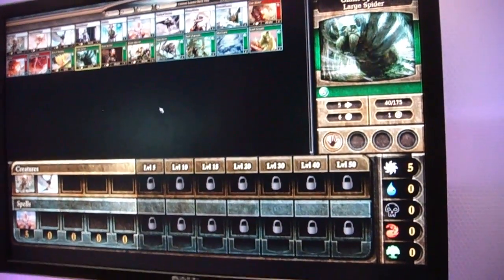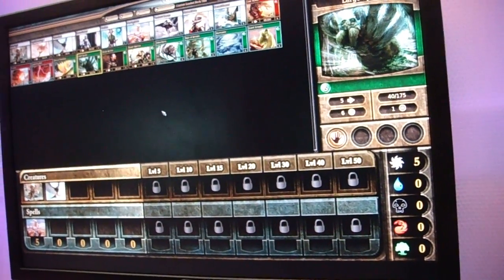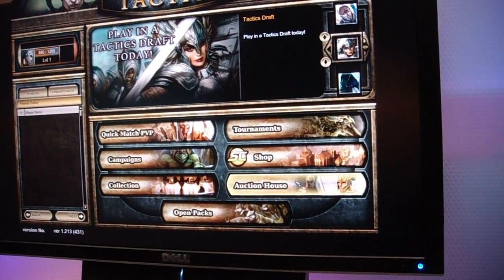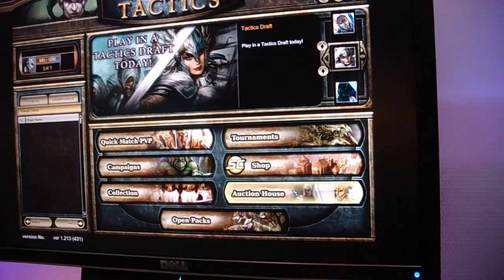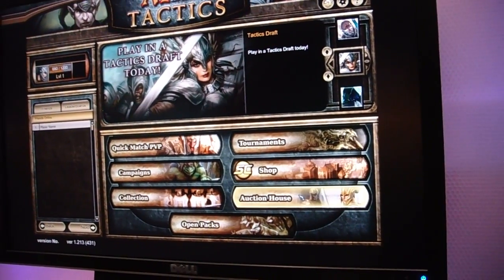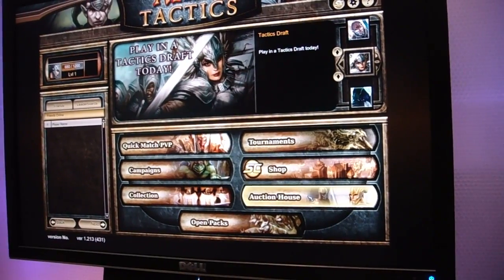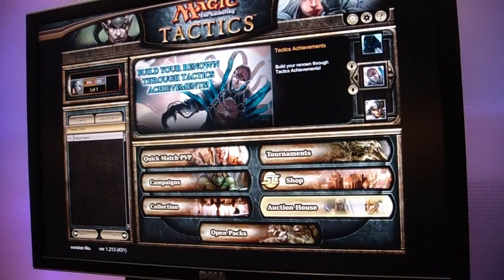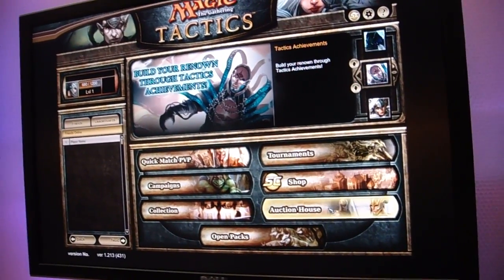Can you trade with other players? Right now we have an auction house where you'll be able to take extra cards you have, cards you don't want, and put them up in the auction house. Players will be able to buy them with event passes. Event passes are something you have to pay for with real money — that's the way our TCGs work right now. Event passes become a kind of currency that you can use to buy cards.